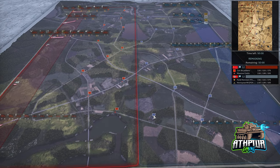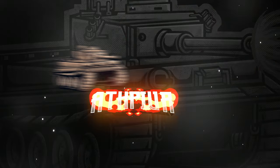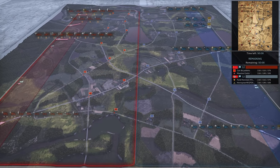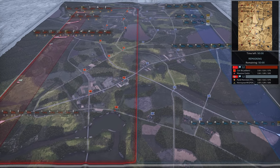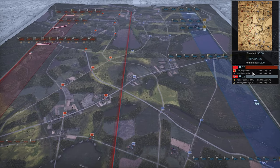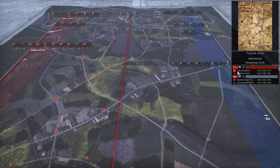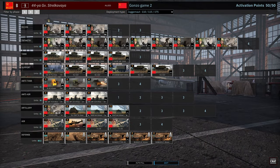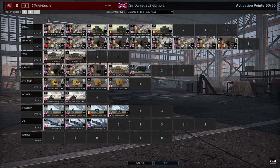Hello everyone, Attack Power here with Game 2 between these titans of 2v2 play. If you didn't get enough awesome 2v2 gameplay from last game, here is another for you between the same players — Gonzo and Sir Daniels versus Farid and Homayun. This time on the Allied side, Gonzo on 44th Strelke and Sir Daniels on 6th Airborne on Juggernaut and Balanced, respectively.